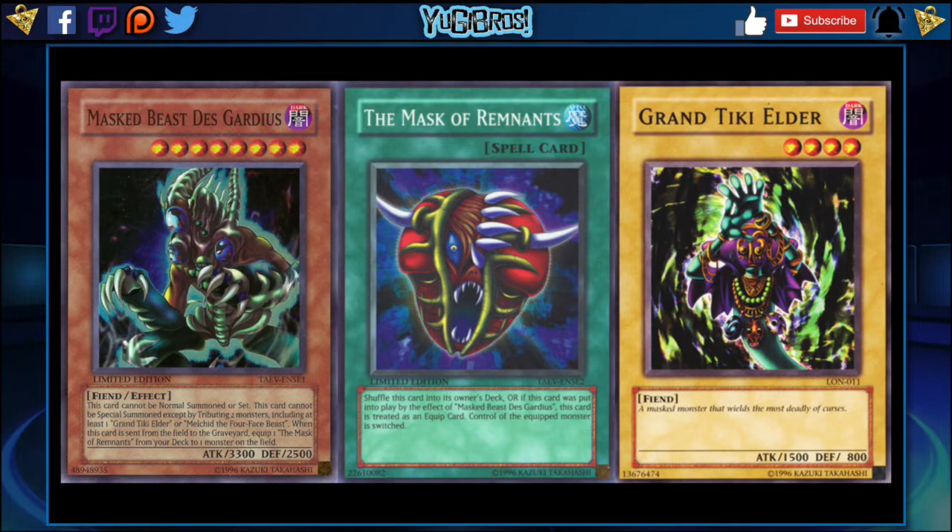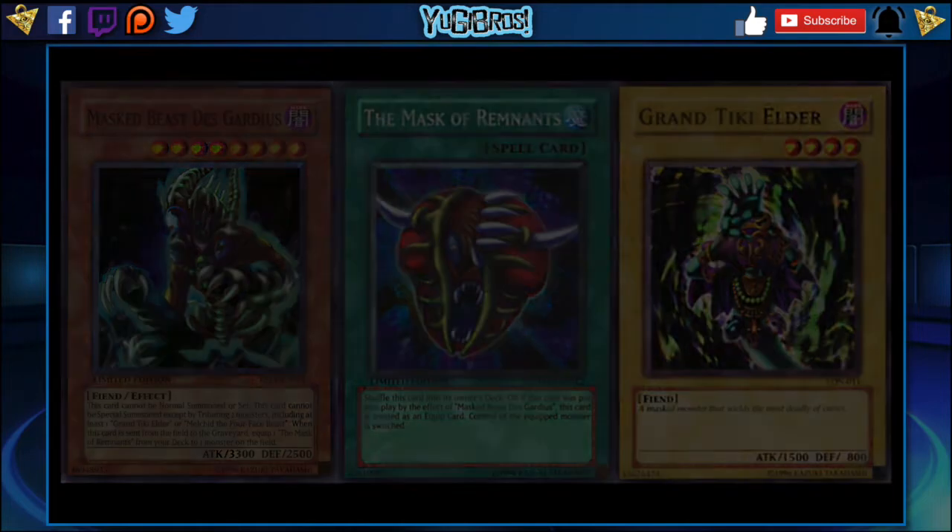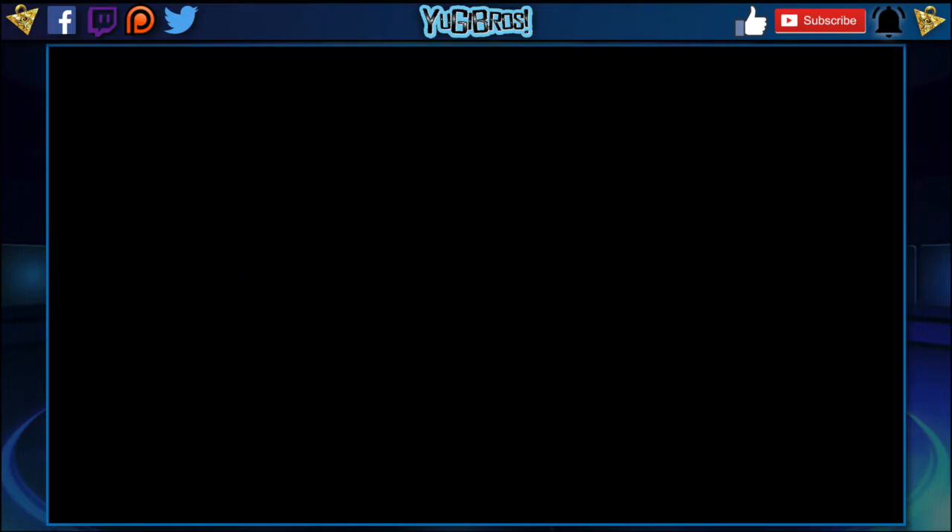However, if this card was put into play by the effect of Masked Beast Des Gardius, it's treated as an equipped card and control of the equipped monster is switched. So if you put it on an opponent's monster it goes to your side of the field, and if you put it on one of your monsters it goes to your opponent's side of the field. You can do a decent amount of different strategies with the card, but it's exclusive only to Masked Beast Des Gardius. You'd definitely have to bring it together with Des Gardius if both come to Speed Duels.